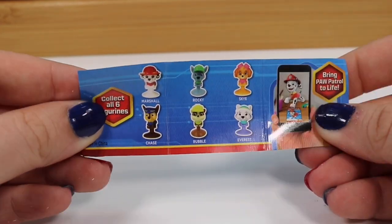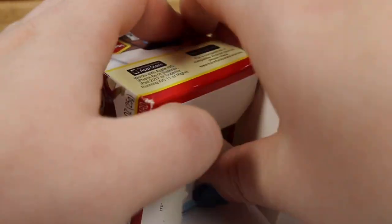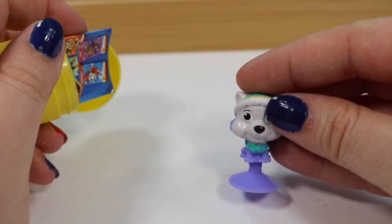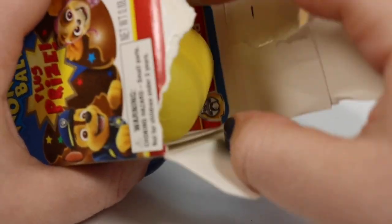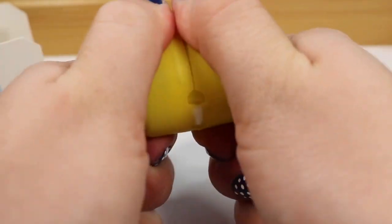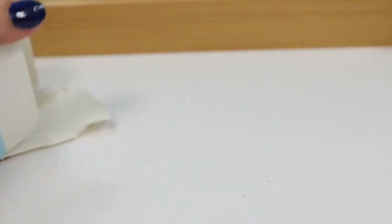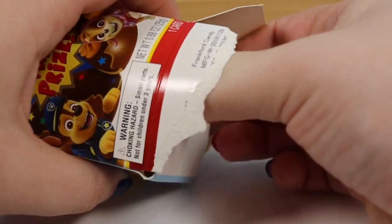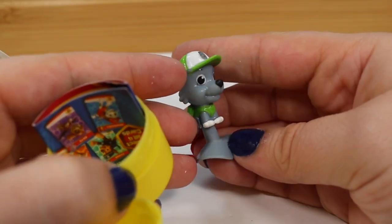We are only looking for Chase and Skye now and we have three chances left. Let's see if this is going to be a lucky box — and we have another Everest. That's our most popular pup today. And we have another Everest puppy, so I am definitely going to have to look for more of these. We have one more chance to find a new puppy — I'd really like to see Skye, but Chase would be really cool too. And it actually looks like we have another Rocky.